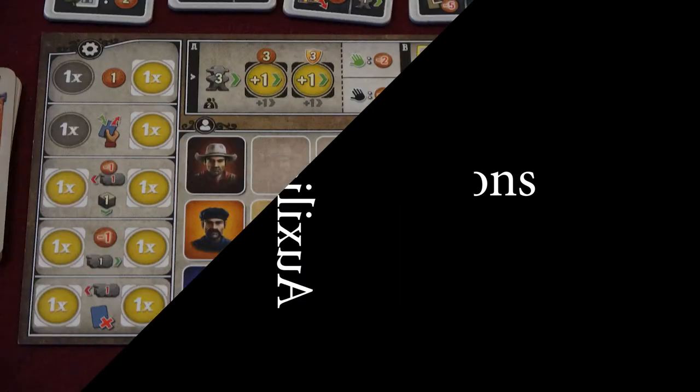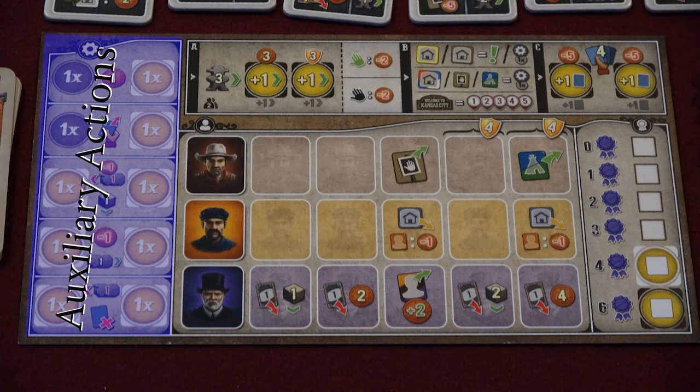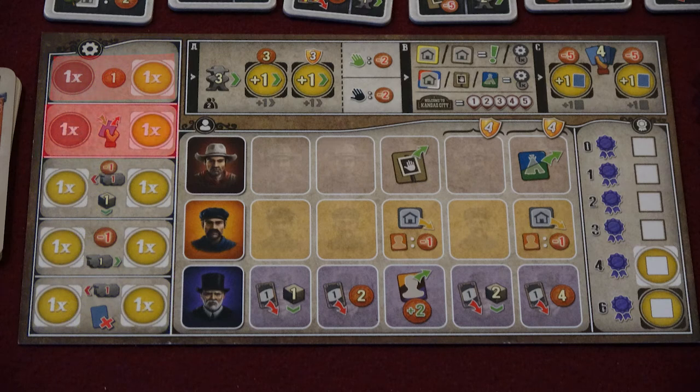Let's talk about auxiliary actions. Along the left side of the player board, there are several auxiliary actions. These can be taken instead of main actions, or in some cases as part of taking main actions. They allow you to take money, draw and discard cards, manipulate the positioning of your engine, and more.